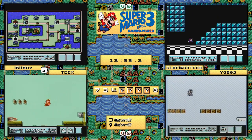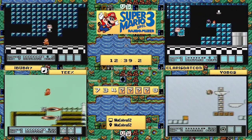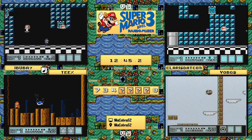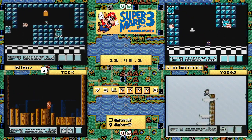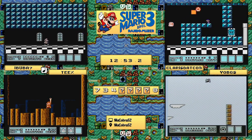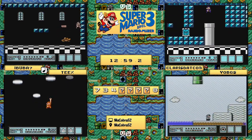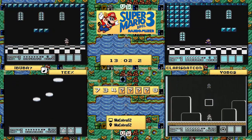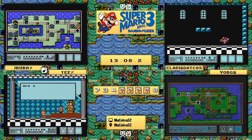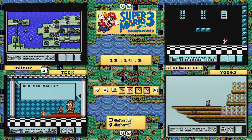Teeks is the first one to get to the world four airship, blazing through with P-wing speed. We love to see that - you don't always get that in vanilla runs. Meanwhile both claris.com and ibuba7 are in a near matchup - they are so close. Three hits for Boom Boom, so claris.com is going to be finishing this room as ibuba7 is getting out of the room. Very well played on both fronts.